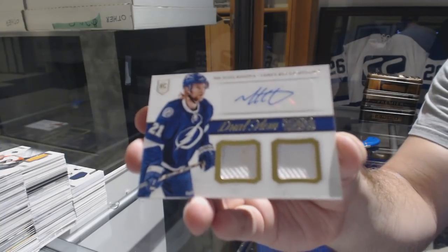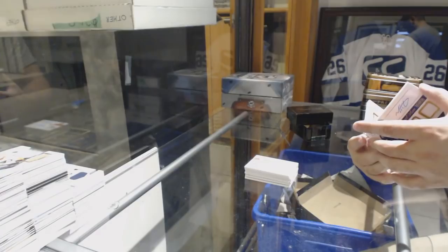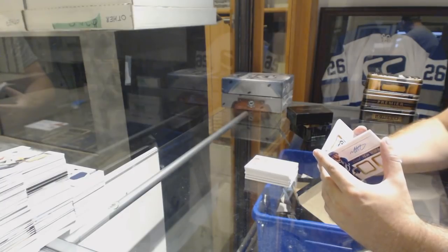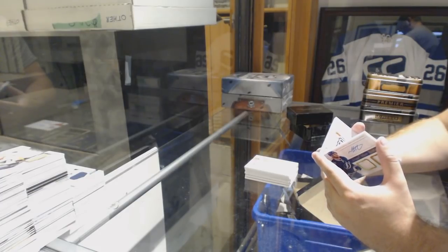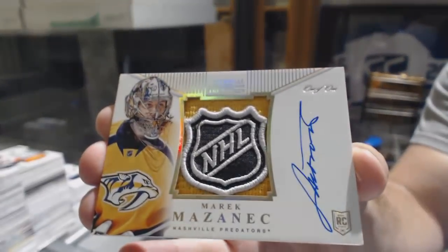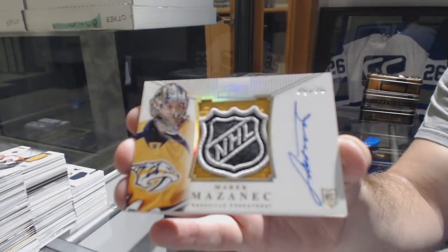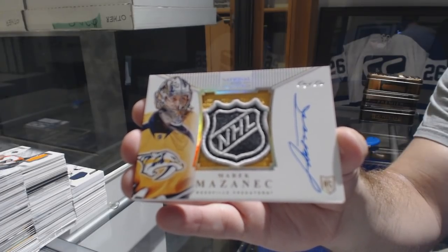This is pretty freaking cool. I don't know who has this team, but congrats already in advance. We've got a one-of-one Rookie Shield Autograph for the Nashville Predators, Merrick Madsen. One-of-one Rookie Shield Auto, Merrick Madsen.